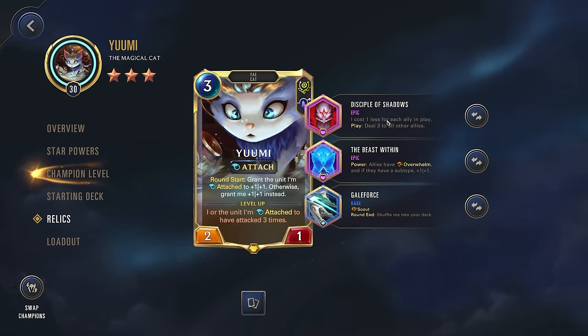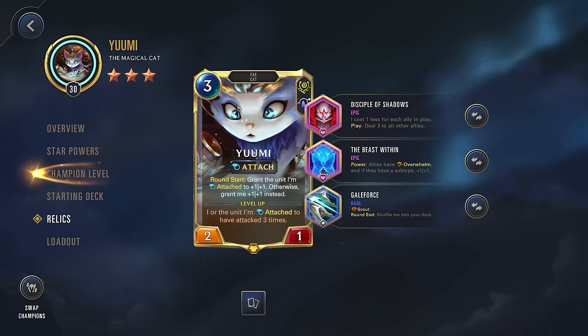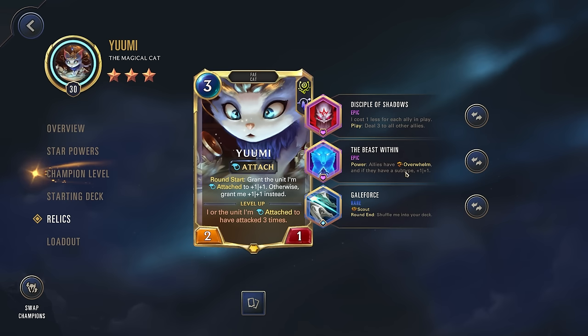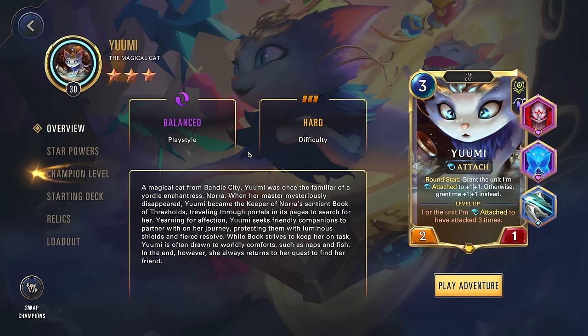The relics we're going with: Disciple of Shadows — costs one less for each ally in play. Since Yuumi when played as attached doesn't trigger play effects, we get the cost reduction and can play her as a 1-cost because we start the game with 2 units, without the negative downside of dealing 3 damage. Beast Within gives our Poros Overwhelm and a 1-1 if they have a subtype, so we can punch through and hit the enemy Nexus. We also have Galeforce for Scout. Because of Yuumi's interesting interaction with relics, she doesn't have the round-end shuffle effect. So we get Yuumi on the board round 1, give all units Overwhelm, and give the attached unit Scout. If you appreciate this daily Path of Champions coverage, definitely like and subscribe.